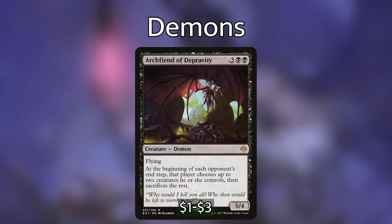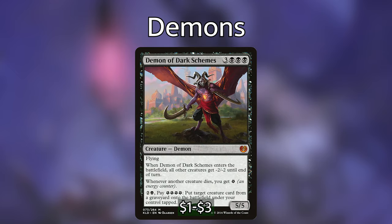Moving on to the demons. First up, Arcfiend of Depravity: three black-black for a 5/4 flying demon. At the beginning of each opponent's end step, that player chooses up to two creatures they control, then sacrifices the rest. This is exceptionally useful in this deck — if you can't keep up with opponents' board states, Arcfiend can level them out. Demon of Dark Schemes: three black-black-black for a 5/5 demon with flying. When it enters, all other creatures get -2/-2 until end of turn, and whenever another creature dies, you get an energy counter. For two black and four energy counters, put a target creature card from a graveyard onto the battlefield under your control tapped. This does kill Kalia, so you may not want to play it first, but it's great against token decks.